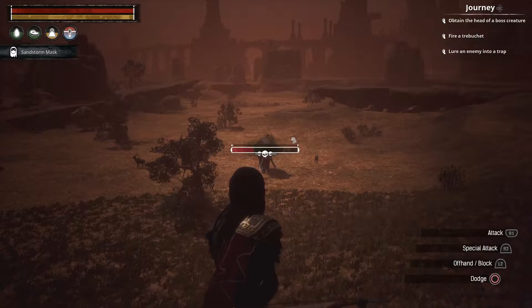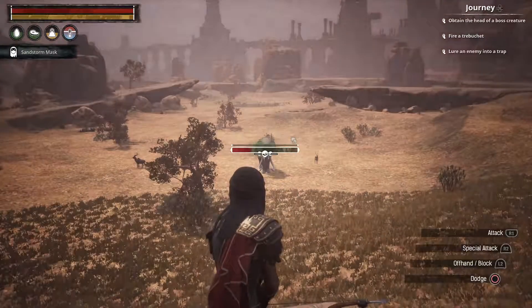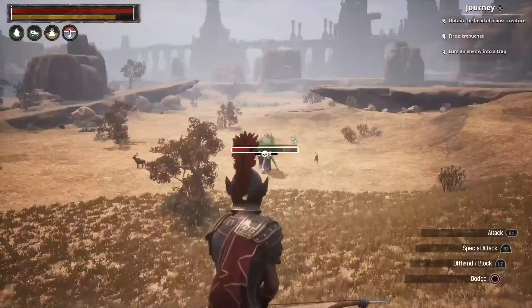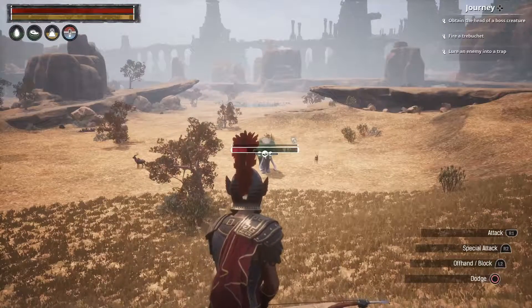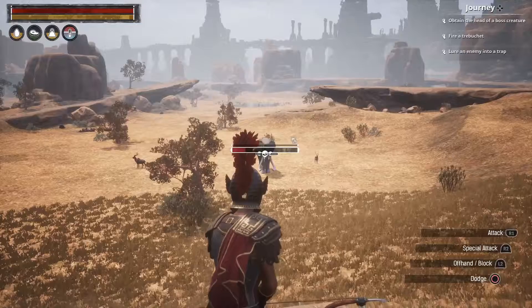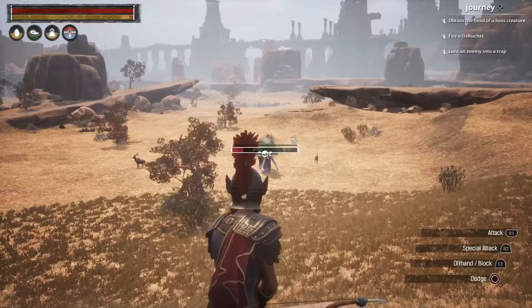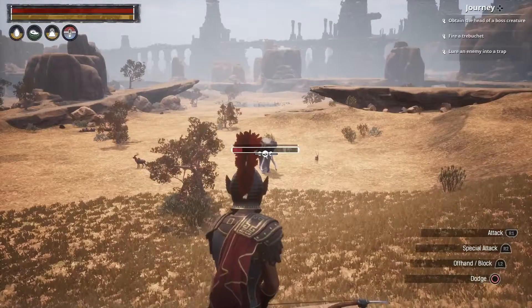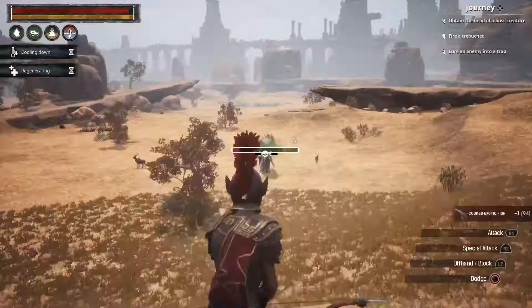The screen started to get dark and you can see those black shadows flying towards the area — that means there's a sandstorm coming. I don't think a sandstorm hits this area, but to be safe I quickly equipped the sandstorm breathing mask. It doesn't have much armor, so once the sandstorm had cleared I flicked back to my normal armor helmet, and the boss is nearly down.